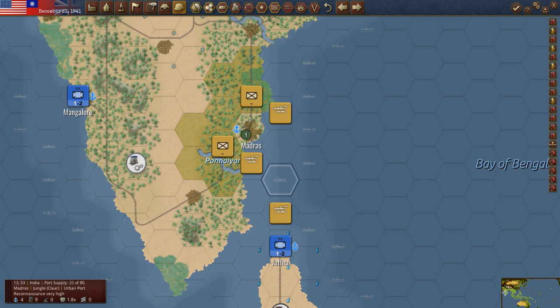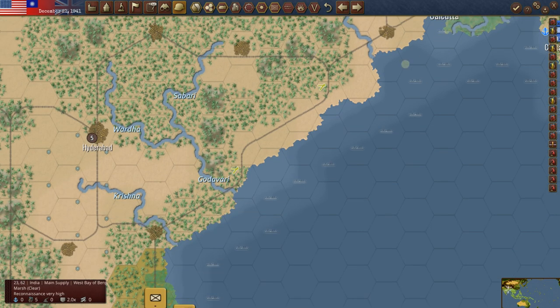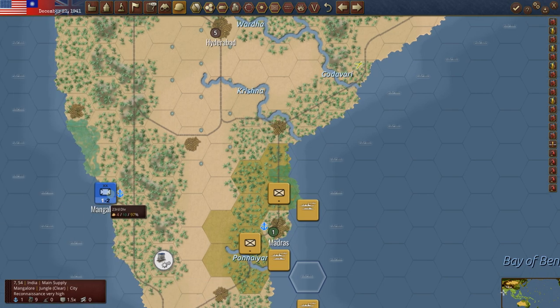Madras is the best landing spot for the Japanese in a lot of ways because it's a level four port. What does that mean practically? It means that he can support up to 80 strength just out of this port supply, nothing else even feeding into it. Once he takes Calcutta and takes all this rail, that'll be a nine all the way down here. He'll essentially have full supply, but he's not there yet. Landing in Madras is much preferable to landing in Mangalore.